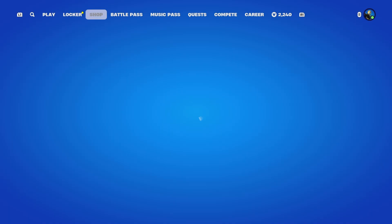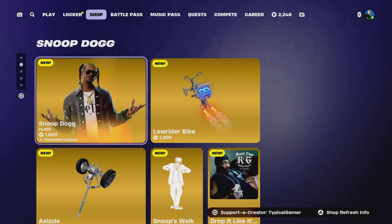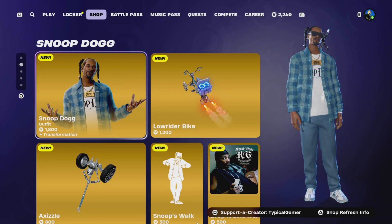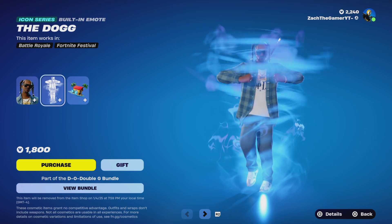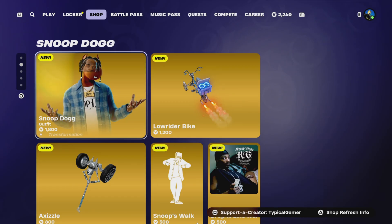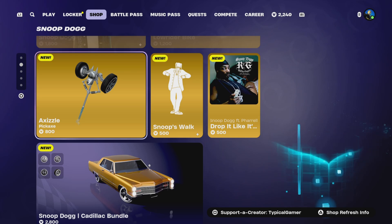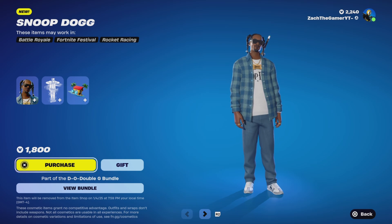All right, so here we are guys — we have some dog. I don't have enough to get the bundle, but here we have the new dog skin. Really cool skin. He does come with a building wrap, which is really cool. So 1800 for him, 500 for the glider, 500 for the emote, and okay the pig is actually cool. All right, let's go ahead and buy it.